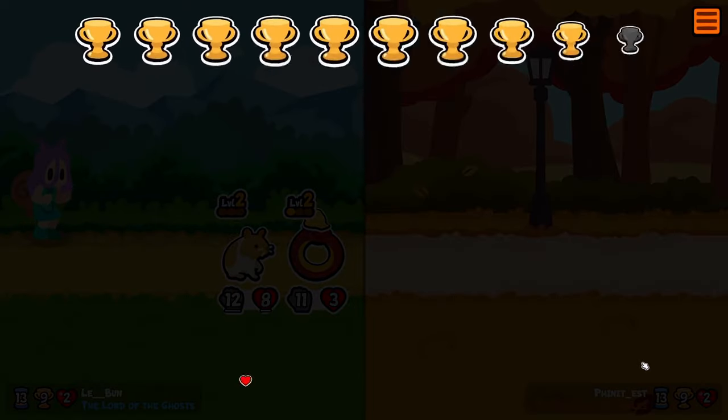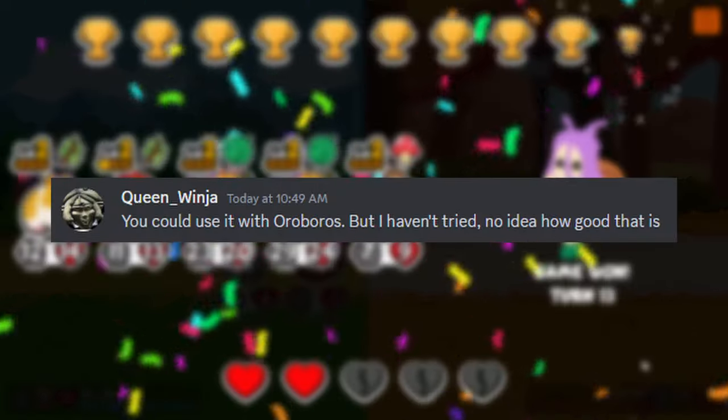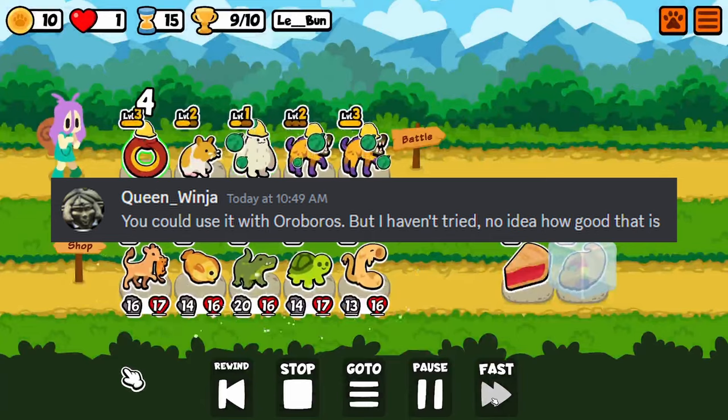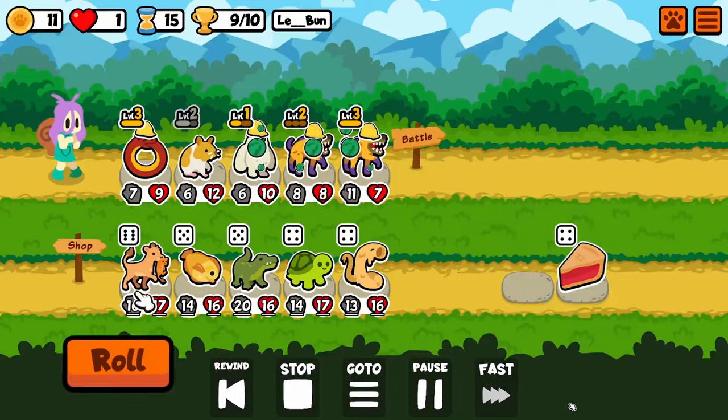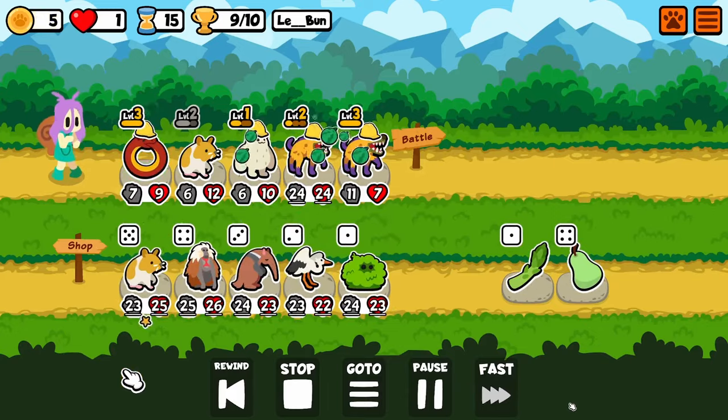I forgot to mention — and I'm glad I'm mentioning this — this build is from Queen Winja on the SAP official Discord. I was like, 'Doesn't Andrewsarchus look kind of horrible? Doesn't it seem like a really bad pet?'